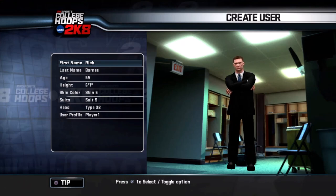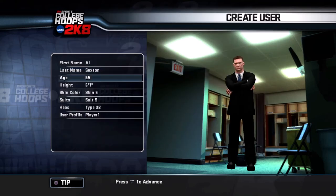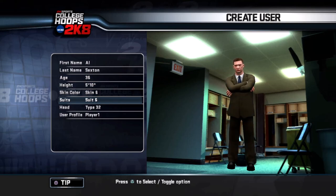They let me change around my coach. There is Rick Barnes, and all the coaches have been updated — really cool. We're going to put my name in: first name Al, last name Sexton. That's my name. I am 36 years old — no offense to Rick Barnes, but I want to create myself. I'm 5'10". For the suit, we'll keep it simple. I wish I could wear a sweater — go like the Bob Knight look.